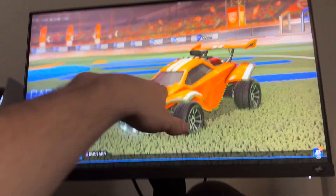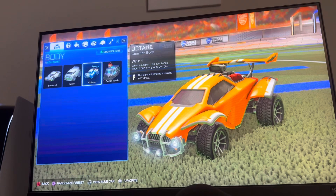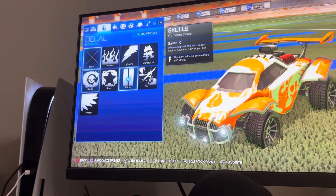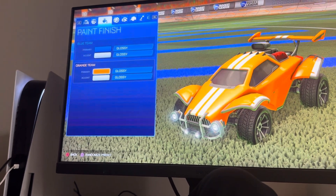You can also see how many wins you have with each decal, along with your colors and stuff. You can access this by going to Garage at the main menu, then Customize Car, and then change your decals right here. You can also see how many saves you get when using a particular decal, which is pretty cool.